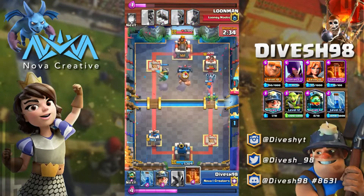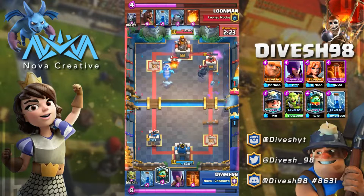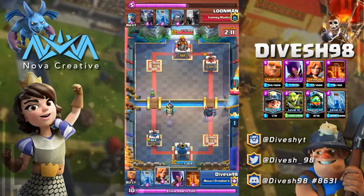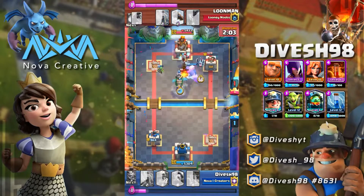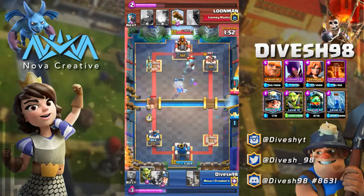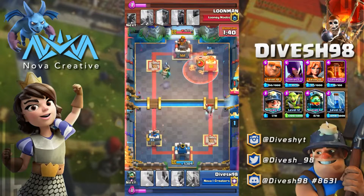This deck doesn't fully counter the Hog very well, but if you bait out spells you can continue using the Inferno Dragon on defense. I knew he'd have to respond with the Pekka — and look at this, one of the most beautiful things you can see in this deck: the Inferno Dragon locked onto the big Pekka and burned it to the ground. That same Inferno Dragon killed the four-elixir Hog Rider, baited the Zap, and then killed a seven-elixir Pekka. That's massive positive elixir trades, which let you play more freely with Giant and Witch pushes — the bread and butter of this deck.